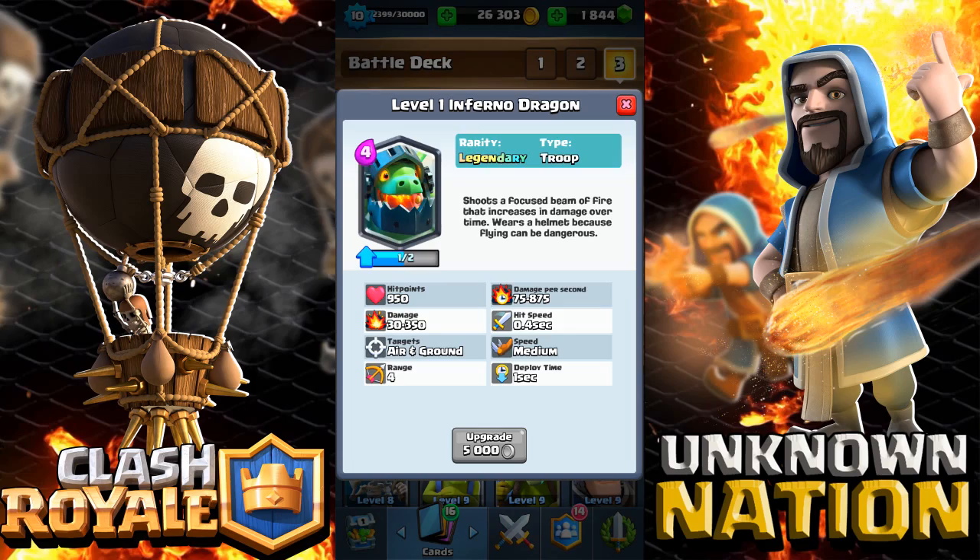I got the Inferno Dragon! I saved my legendary chest from battle precisely to try to get it, and I got it minutes after it was released. I was so lucky, I was freaking out, and I've been playing with Inferno Dragon non-stop trying so many combos.